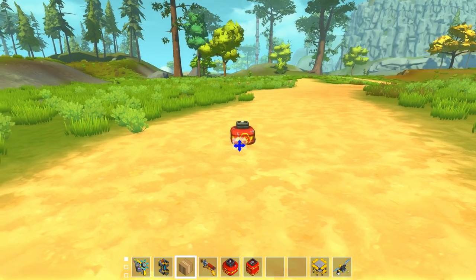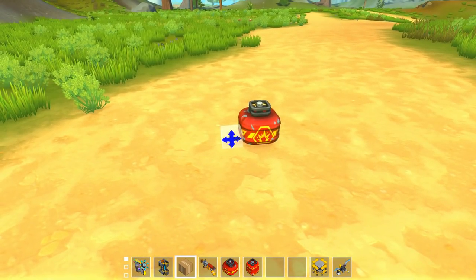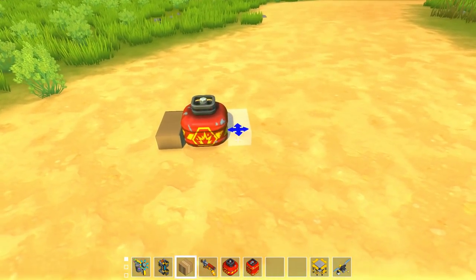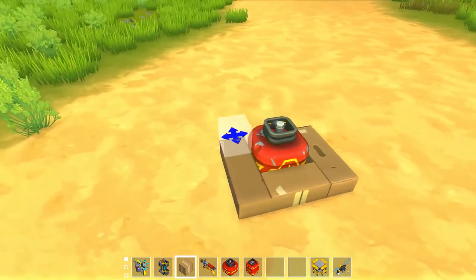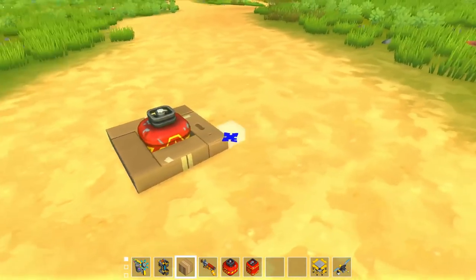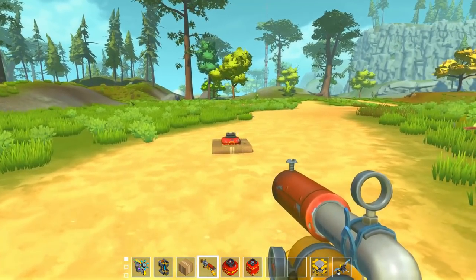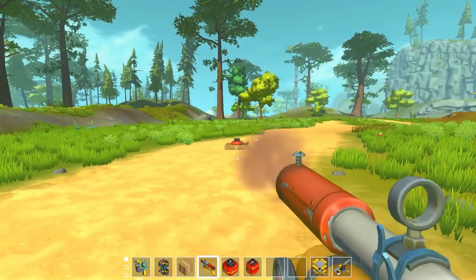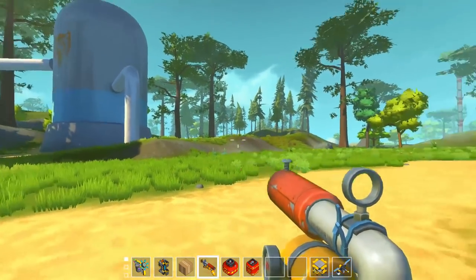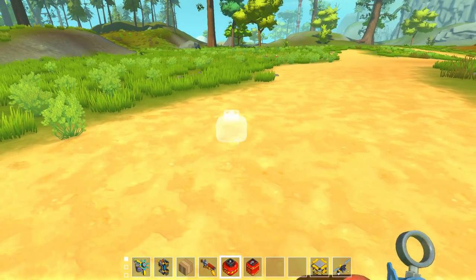One thing I'm very curious about is the destruction capabilities of these explosives. We all know that cardboard is already destructible — we can shoot our spud guns at it, we can hit it with our hammer and make it disappear. No doubt this cardboard all around here is going to get disintegrated. Oh wow, that was pretty quick. And look at that, guys — there is absolutely no cardboard left whatsoever.